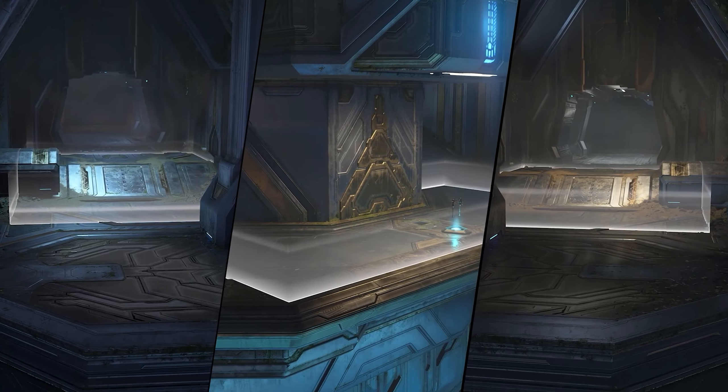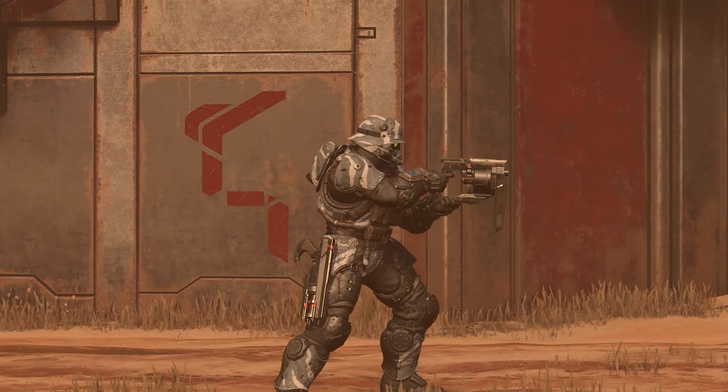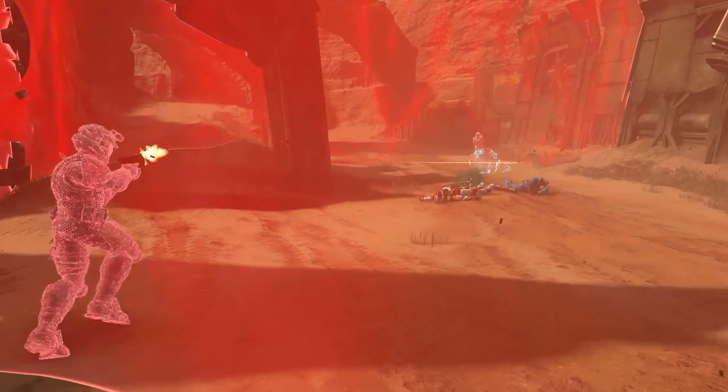And then they show us Last Spartan Standing on the new BTB map. This is looking really awesome. You have probably one life per round, and it looks like there are no teams so far — it's a free for all. And they have something that drops off the body, not sure what that is about. And then the zone is really looking cool. This is a good tease for the new Battle Royale mode that came out. Very excited to see this.